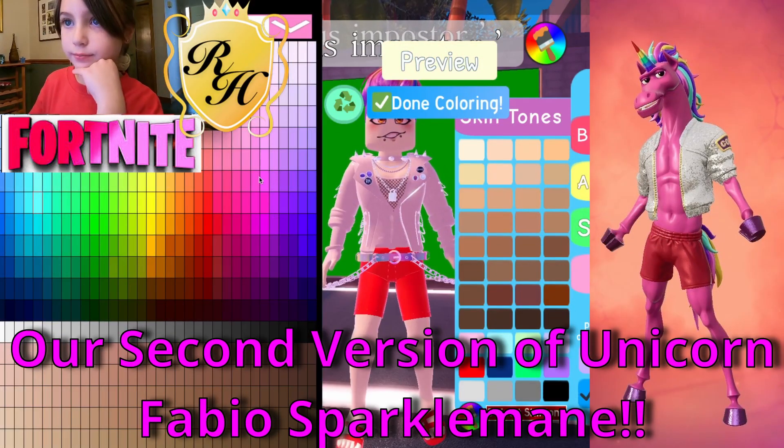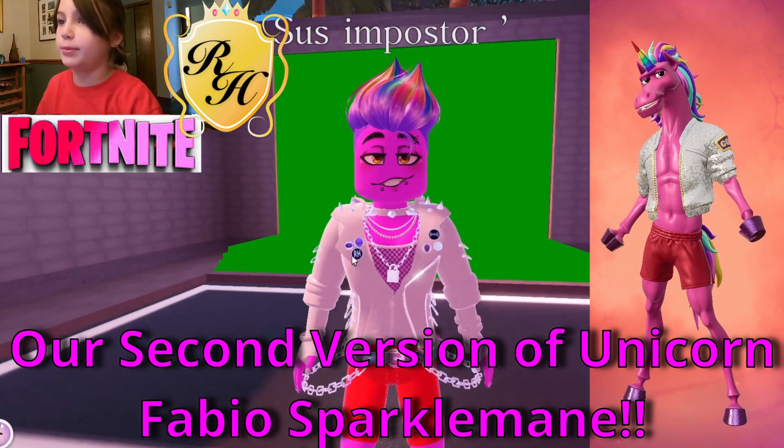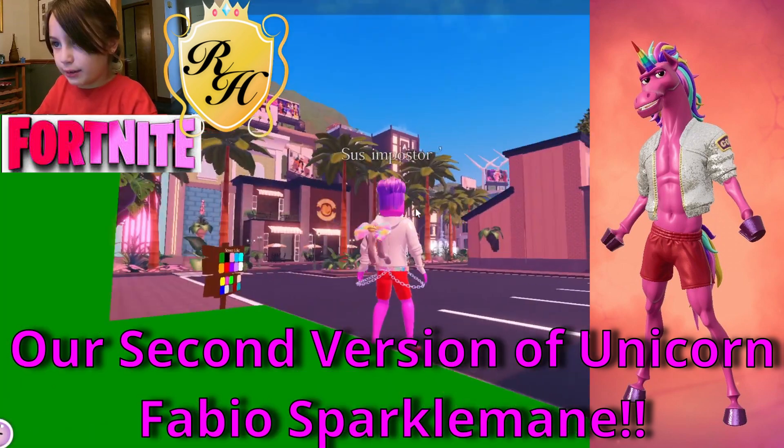Go to the body, go to skin tone, press on the rainbow brush with the rainbow background. We found the pink! Yes, yes, yes — we found the pink! And this is how you get it.